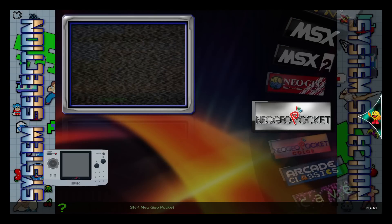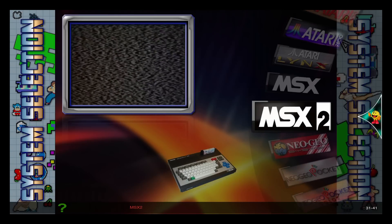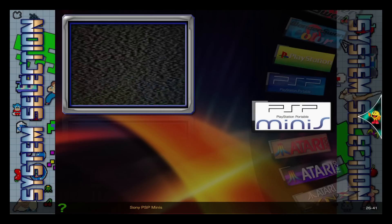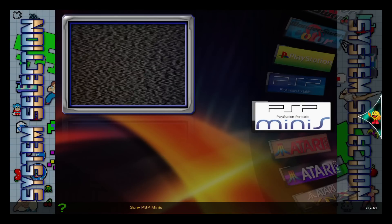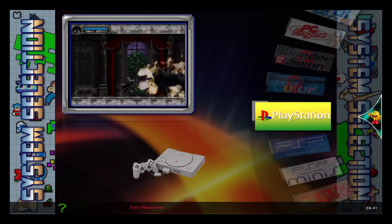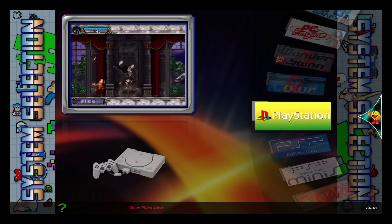Neo Geo Pocket Color, regular Pocket, Neo Geo regular, MSX 2 and MSX, Atari Lynx, 7800, 2600. You do have some PSP Minis, just about five or so PSP games, and PlayStation — about 15 or 20 games.